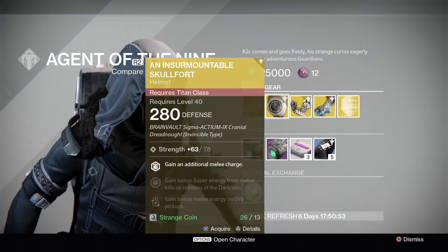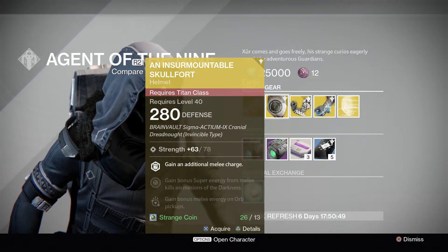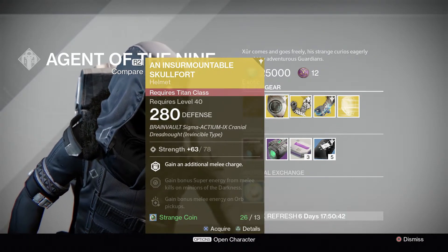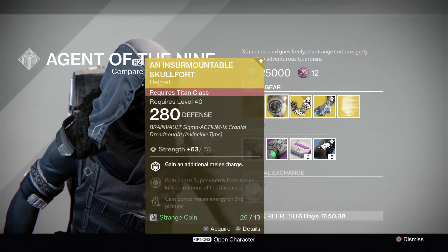For Titan, he's going to have the Insurmountable Skullfort. That's going to grant an additional melee charge, gain bonus super energy from melee kills of minions of darkness, and gain bonus melee energy on orb pickups. You can see that is also going to be one of the new items at 280 defense.